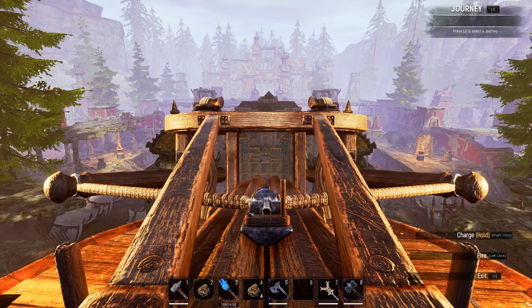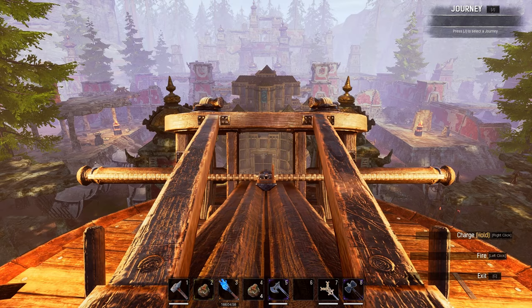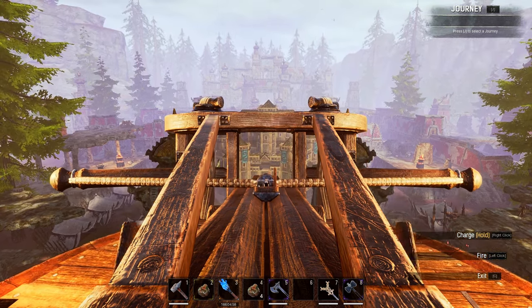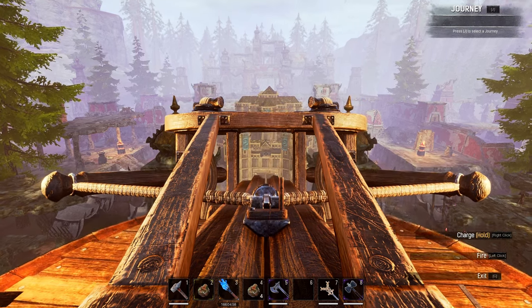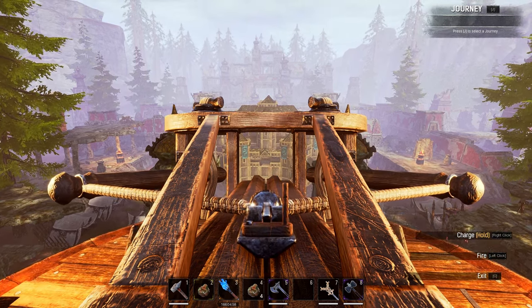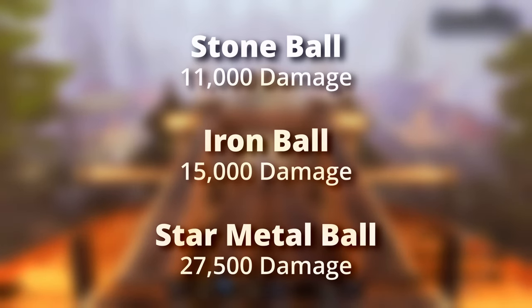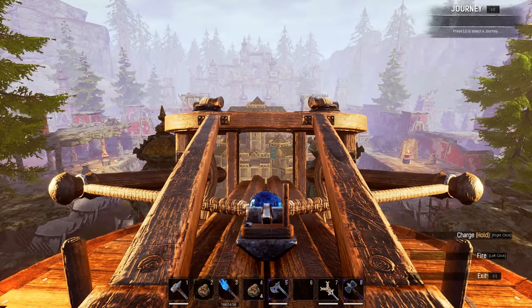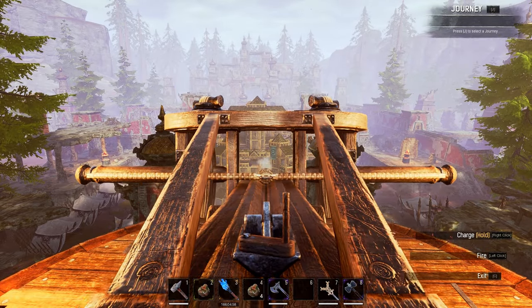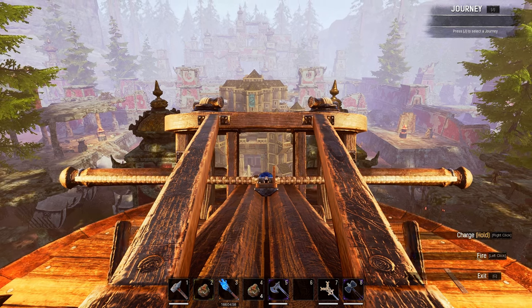On that topic, the balls are designed for destroying structures, and they can do some quite respectable damage to enemies too. I had a star metal ball hit for around 7k, but generally the average is significantly lower than bolts, so I wouldn't use them against enemies. Against structures, however, the damage is much more impressive. These results all came from tests against insulated wooden walls at 100% charge. Balls are designed for targeted destruction — used to break down specific wall panels or doors — so they're not as effective at clearing structures as trebuchets or explosive jars, but the pinpoint damage they inflict is respectable.